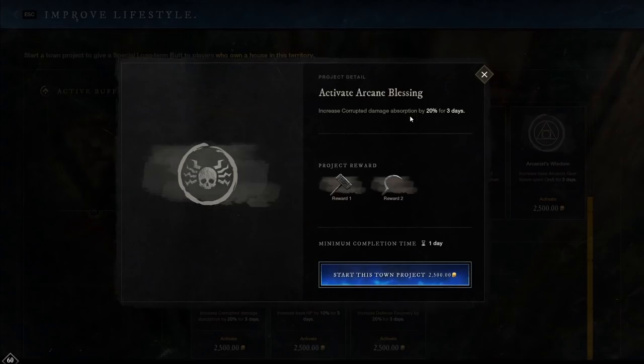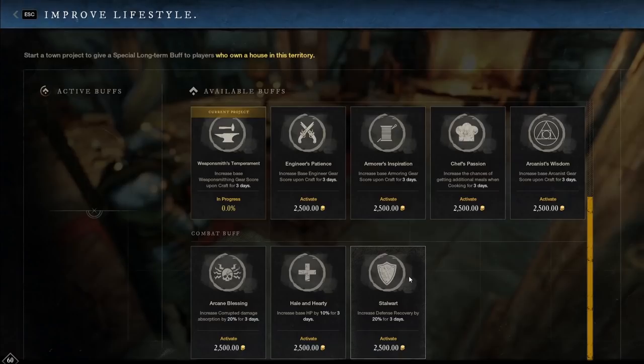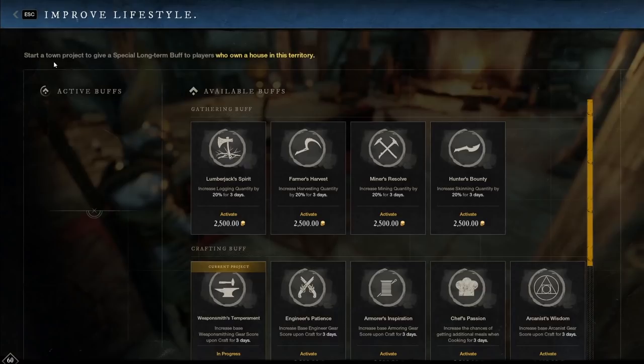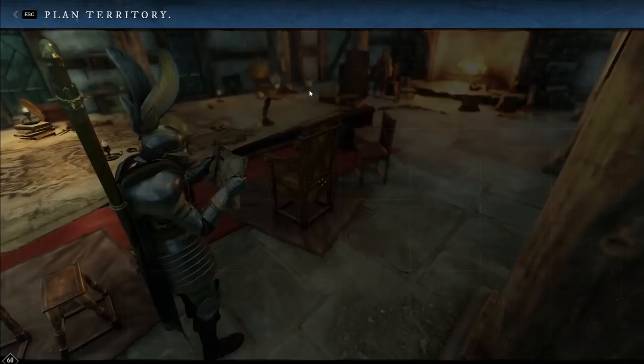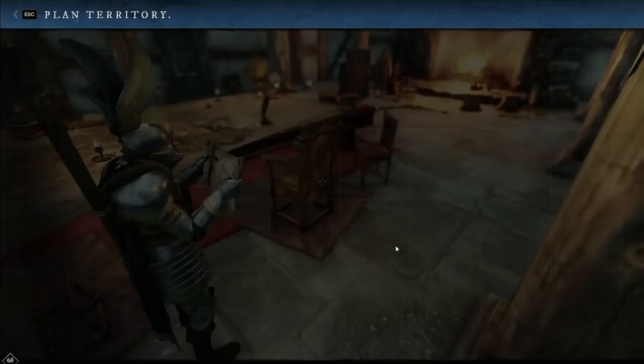The final section is the combat buffs. We do have increased damage to corrupted here. Maybe you want to defend an invasion — that would be my best guess, like a really high level invasion. That'd probably be the way to go, as that will help you out quite a lot. You could also do a lot of mirror guard farming or something of that nature. There is a base HP by 10% for three days buff. There's also defense recovery, which I believe is just referring to stamina and things of that nature. These are buffs that you get in this area if you own a house in this territory. They are time limited, so you have to keep upgrading them — quite expensive at 2500 gold.